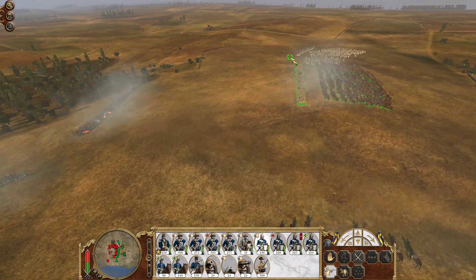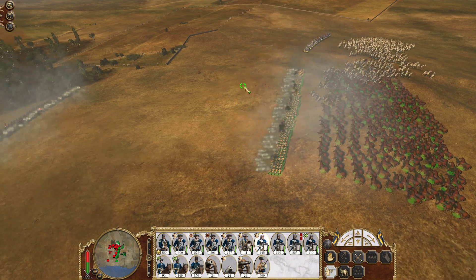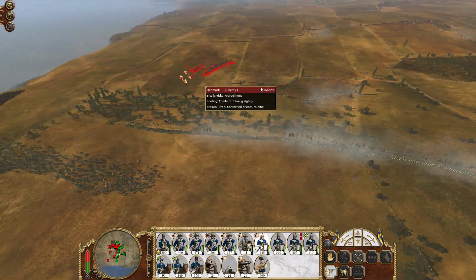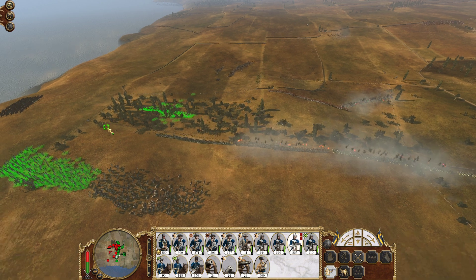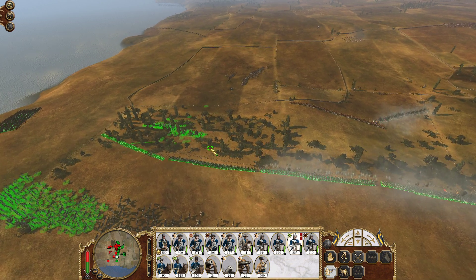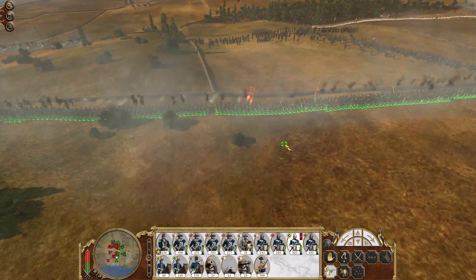Just a hint: when you use Dragoons, definitely have cavalry nearby to support, because they can't form squares, so they can be vulnerable.